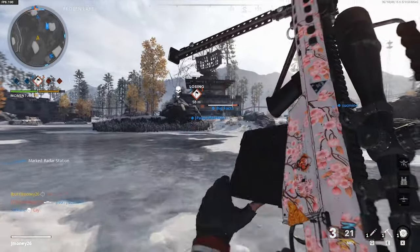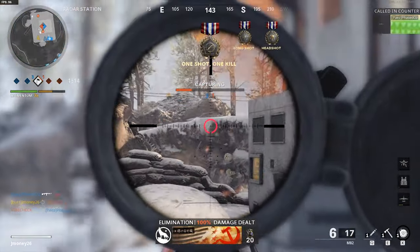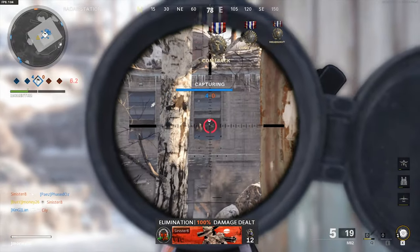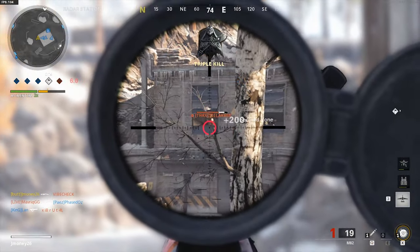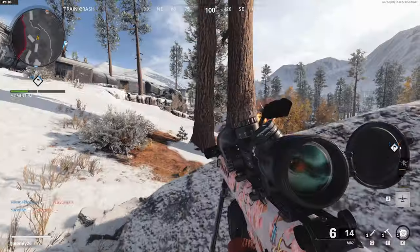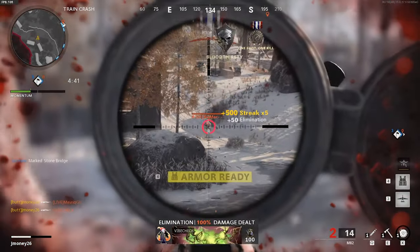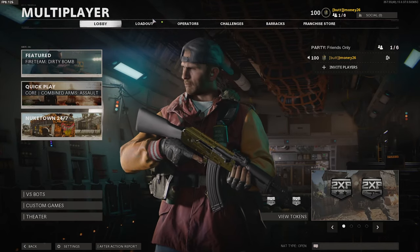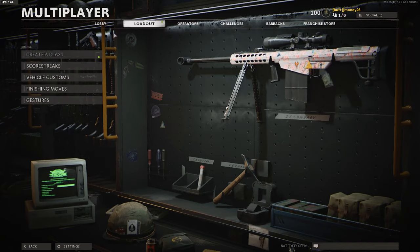Another hit marker on the second shot — I guess it's going to be headshots only if we want to get this done. That's one... that's one, that's two, that's three — anyone else? We got a triple kill! Those definitely count towards it. We got the melancholy camo! Let's check how close we are — we only need three double kills and we've got diamond snipers. Hyped.